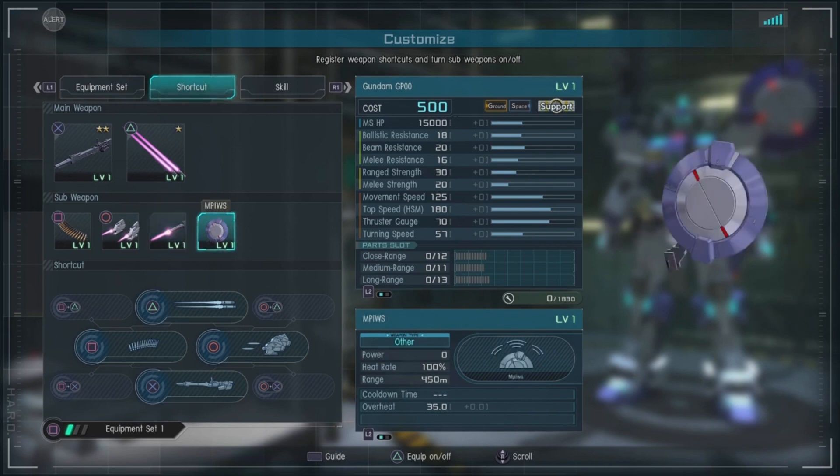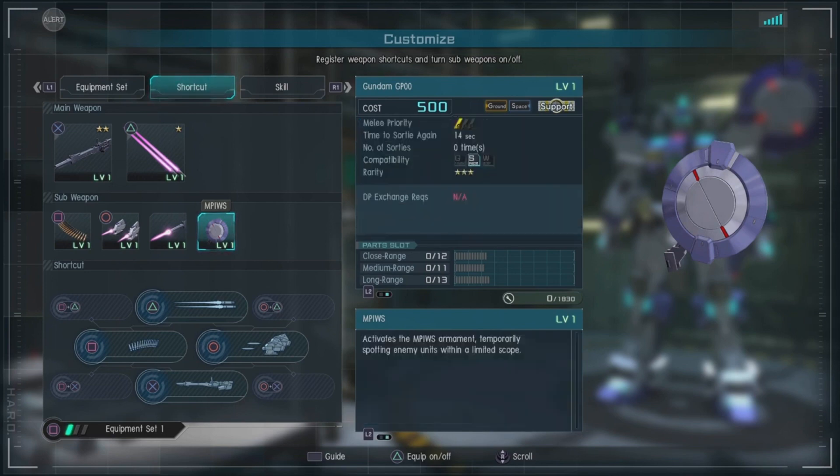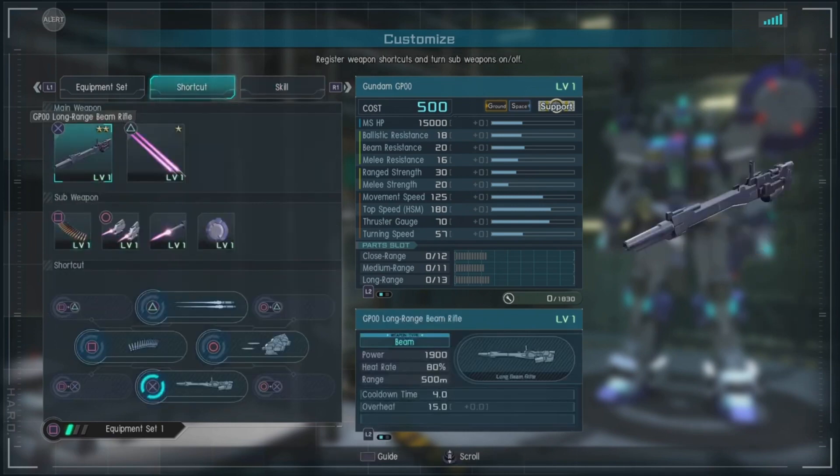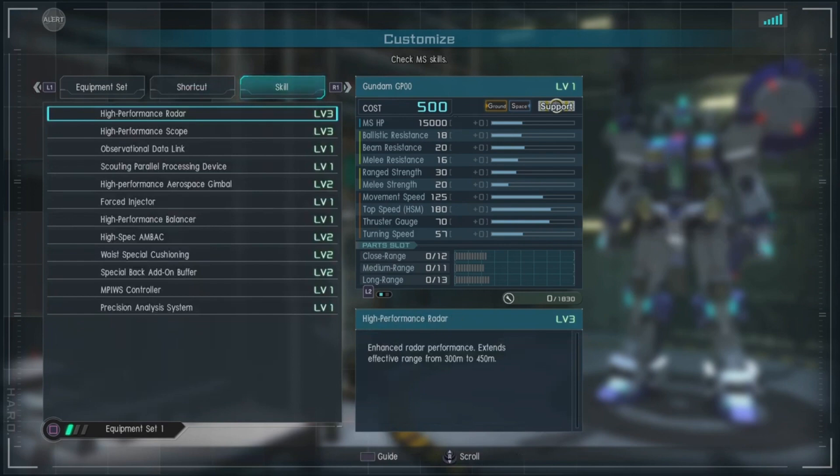We've got the MPI-WS — it activates an armament that temporarily spots enemy units within a limited scope. So it has some type of radar or scope. Let's check out the skills: High-performance radar Level 3, high-performance scope Level 3, observational data link Level 1, scouting parallel processing device Level 1.